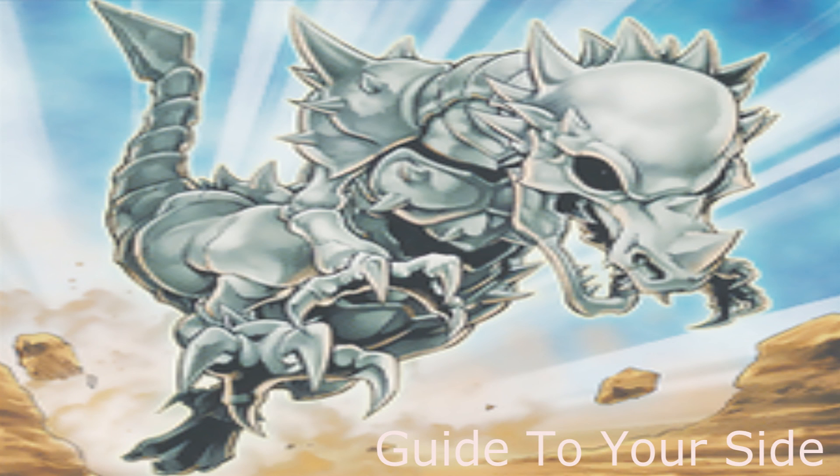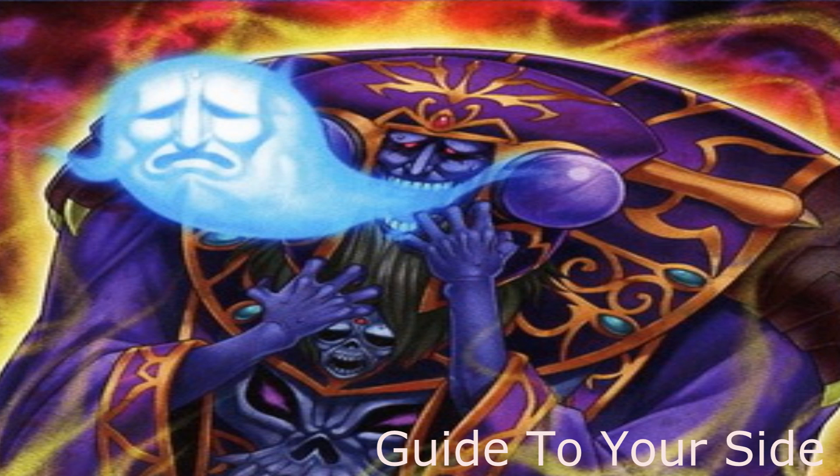Fossil Dino — same thing as Vanisher. If you can power-pump it and protect it, it'll make life a living hell for that deck, because they only have so many monsters to jump over your Fossil Dino or your Vanisher, and they're going to have to utilize Dark Hole or Torrential Tribute to get over it. Stardust seems like a great option but the deck can really jump around it pretty easily by making a Trishula or a Baxia. Soul Drain — if limited, still an amazing card, because it will literally stop them from accessing their graveyard effects. That shuts them down hard.